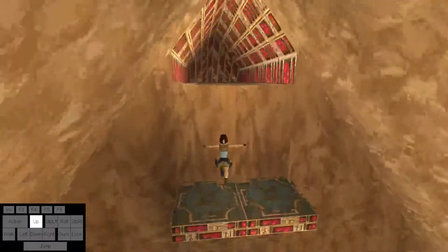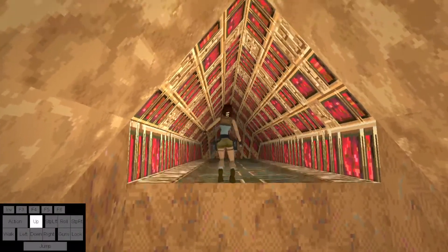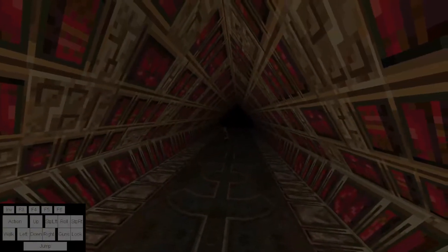From there it's just a running jump over to here, then jump up and grab. We are heading to the end of the Great Pyramid, and that will finish off Atlantis% Glitchless. You can also do all of that without one-phasing Natla.